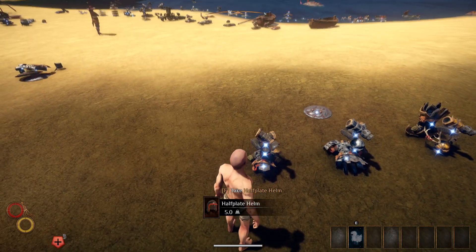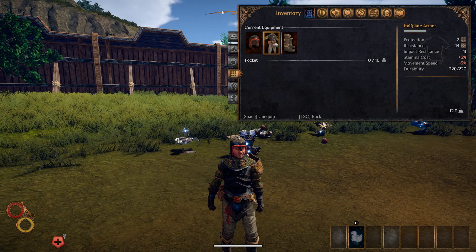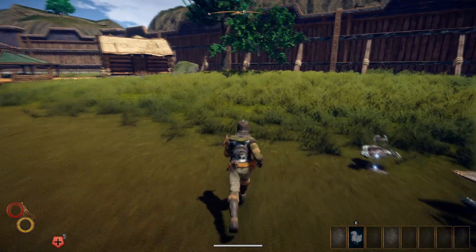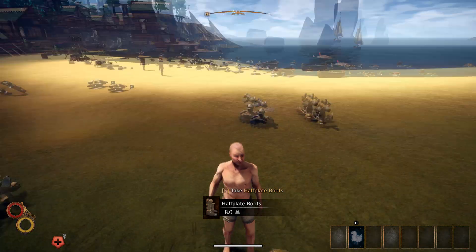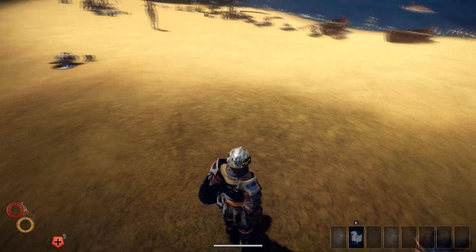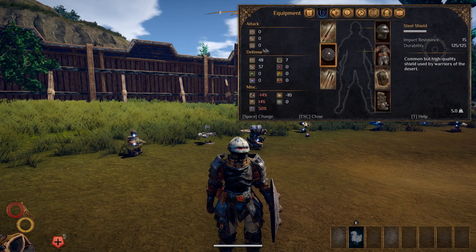We're almost done with the armor sets. Next is the half plate — here is that armor set. It looks kind of simple but good at the same time. Here are the stats on each armor piece — nothing too crazy. Here are the overall stats. It's actually a nice simple looking outfit — a nice thing to just run around in. Next we have the basic plate armor. The helmet is god awful. I put the steel shield with this one as well because I thought it matched. Overall stats: 48, 37, and 7.